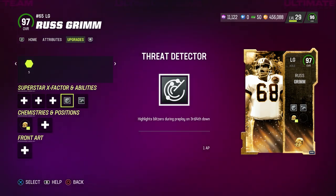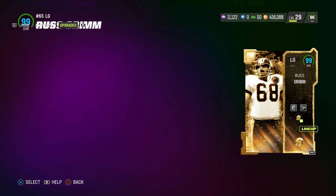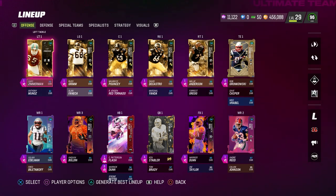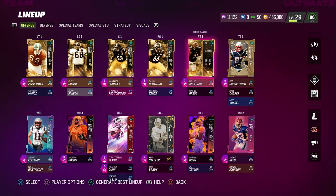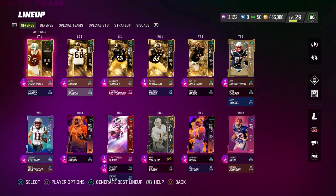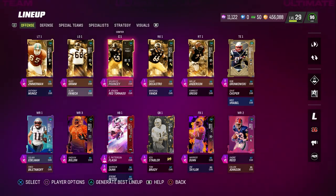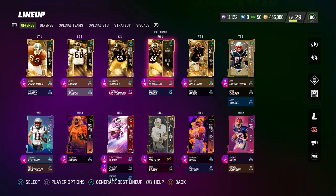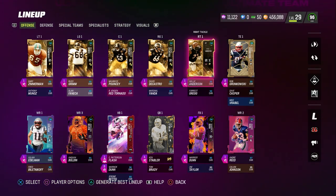I was thinking about going with Secure Protector on that one as well, but Threat Detector is just such a good ability. If you get it for 1 AP, you should definitely put it on your guy. Gary Zimmerman and Willie Anderson have Post-Up and Secure Protector, and Gary Zimmerman also has Secure Protector identified. Now, why am I telling you guys this was worth it, even though these three guys in the middle cost about 800k a piece?